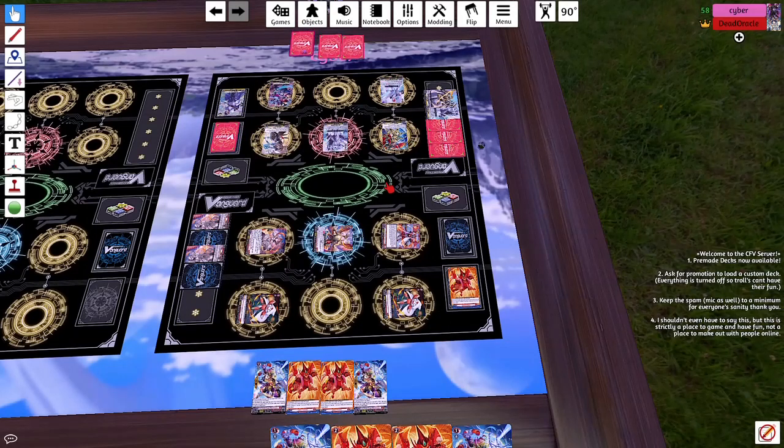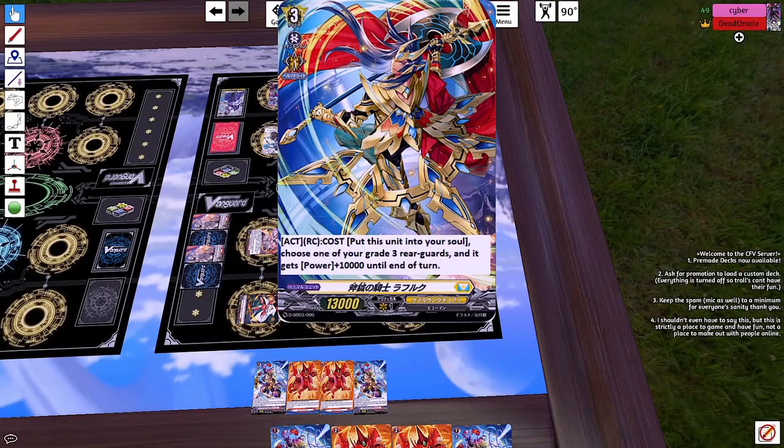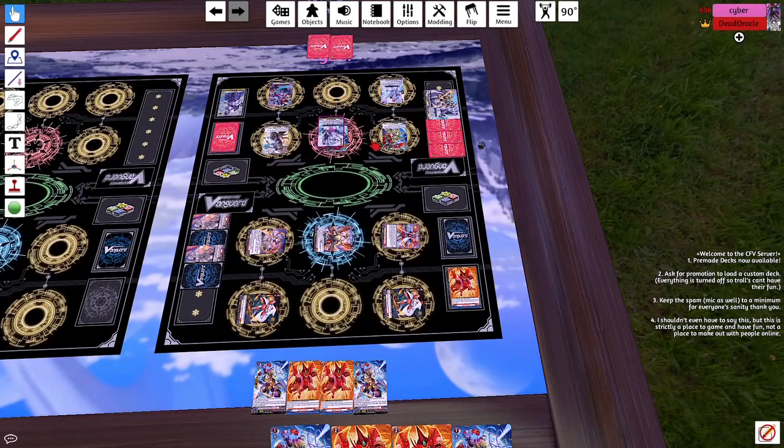Stand, stand. Draw for turn. Well maybe you couldn't persona ride, but I can't persona ride either. But I will call him to the rear guard circle, and his act ability to put into soul. When it's put into soul — 10k power, another rebel clear card. Okay, yep.